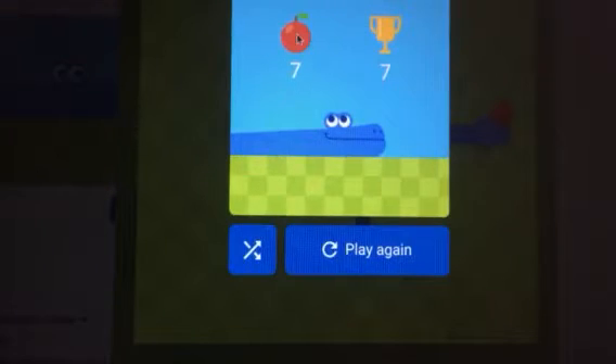First things first, now you can choose whatever type of fruit you want. They have a ton of different fruits like bananas, pineapples, grapes, pumpkins, onions — a whole ton of different fruits. But for now let's just use the fruit basket so we can get random fruit.